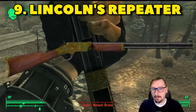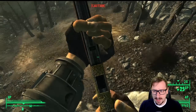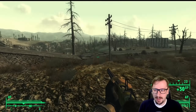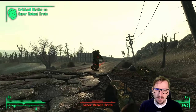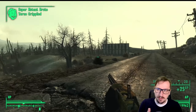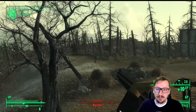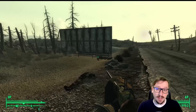Coming in at our number 9 spot, we have Lincoln's Repeater. This is probably one of the best rifles in the game, at least ballistic rifles. It does high damage. You can get it extremely early on, which definitely helps. It does take the .44 round, which is one of the more rare rounds to find, but into the late game you should be able to buy a decent amount or make more if you're going to The Pit. Lincoln's Repeater is just very solid all the way around. You're probably going to run into it during the main quest since it's right across the street from the Museum of Technology. You can even just ignore the ghouls, run right to Lincoln's Repeater and grab it, and collect the other Lincoln items there too.